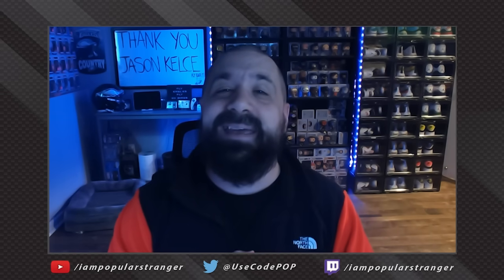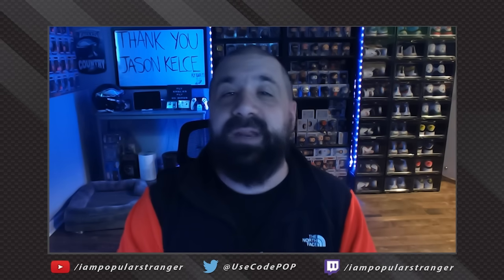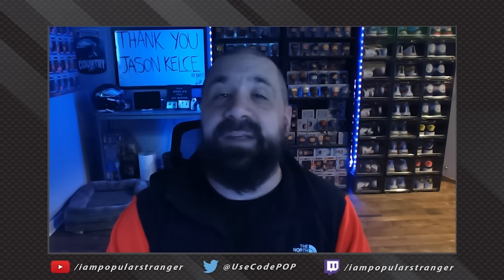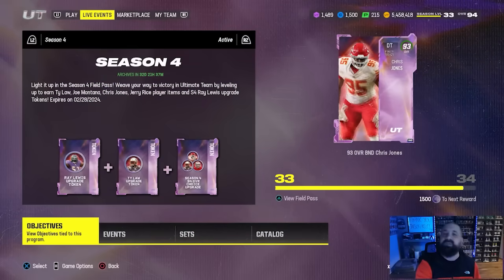Hey, what's going on everybody, this is Popular Stranger and we are back with another Madden 24 Ultimate Team video. Today we're going to talk about the brand new Madden Bowl Drops program, which features a way to earn a free 95 speed tight end Kyle Pitts card and a 92 plus pack card. We'll go over everything you need to know, but there are a couple other things to cover first.